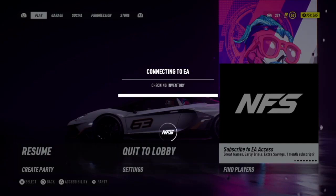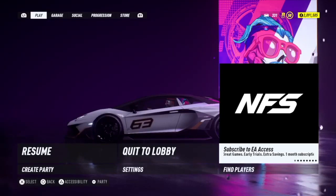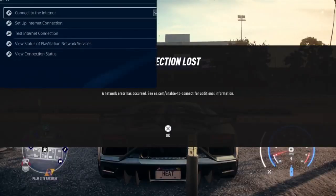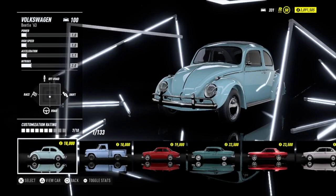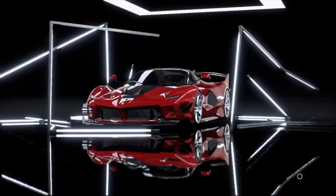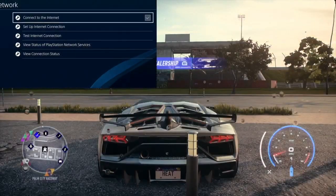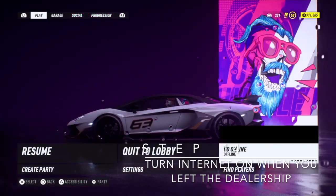Once it's done, you just rinse and repeat. The glitch is in this stage — it's just buying and selling. There you go — sync failed, money back! 'Item sync failed, please contact support' means you've done it right. Press Circle, and before you enter the dealership again turn your internet off, then buy your next car. I'm buying the Ferrari 599X. Leave the dealership, turn internet on, it syncs up, and you get your money back and still have the Ferrari.